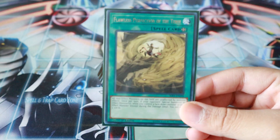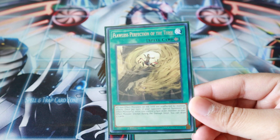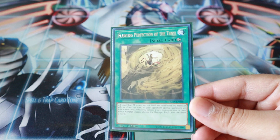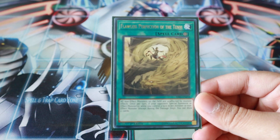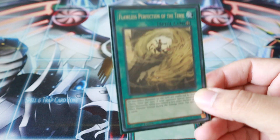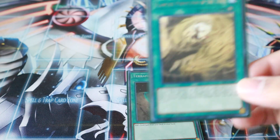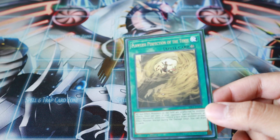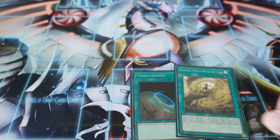This field spell is awesome — your non-effect monster is unaffected by monster effects. And then if you have a non-effect monster, once per turn, if your opponent special summons an effect monster, you can draw two cards. It gets you into your hand traps and all your Tenyi Spirits that activate from hand. I only played one of it — it was getting cloggy with more than one, and I also play Hidden City, so it's too many field spells. You could play Set Rotation as well; I haven't tried that yet.